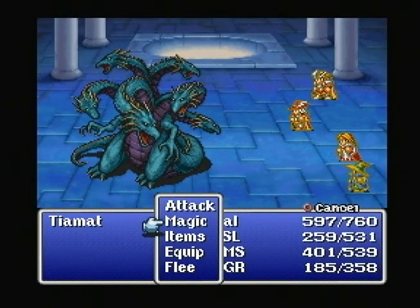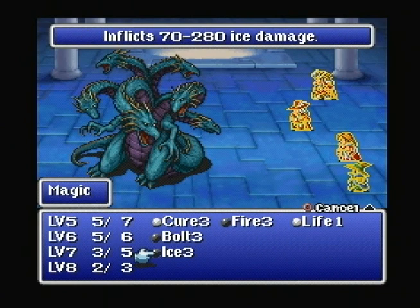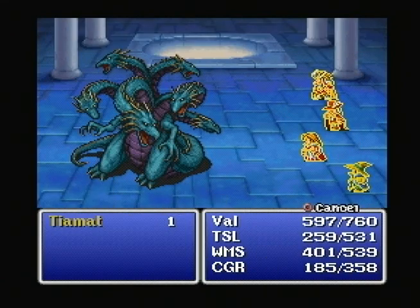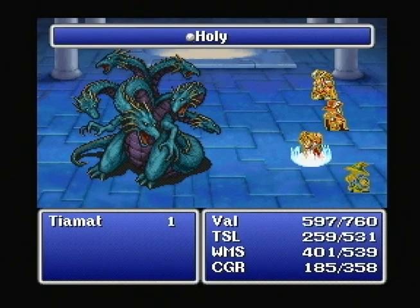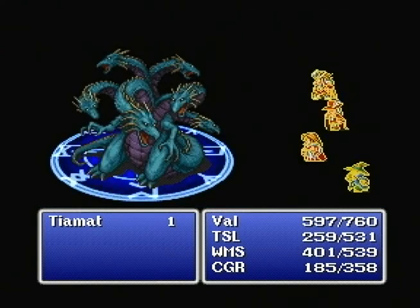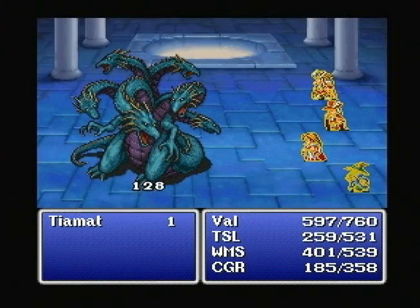I don't remember how much HP Tiamat has. 157 — nope, that didn't do it. Let's try Ice 3 again. Magic — Holy one last time. Magic — Flare one last time. Use up the rest of my most powerful spells in this battle trying to kill Tiamat. He's got a lot of HP, but he hasn't really hurt us that bad so far. And he's dead.